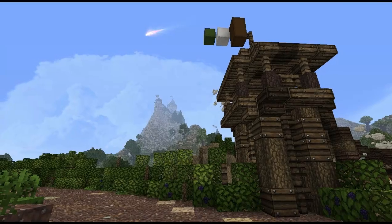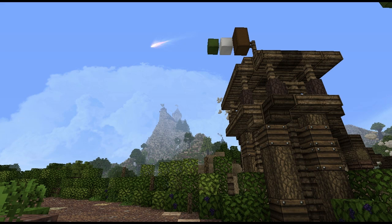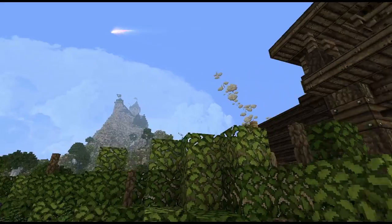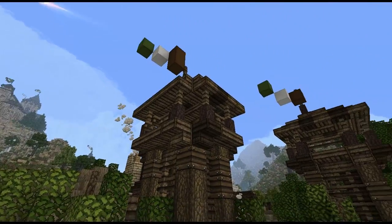Hello and welcome to Episode 7 of Westeros Craft Walks with your faithful host Dutchguard. Today we're going to be taking a look at Deep Den, the seat of House Lydden in the Westerlands. You can see the castle of Deep Den perched high atop the mountain, and up there you can see the flags waving the colors of House Lydden.